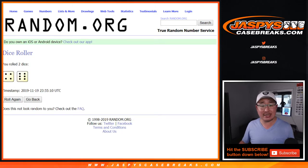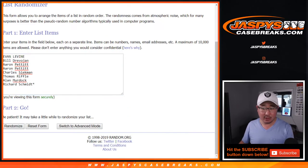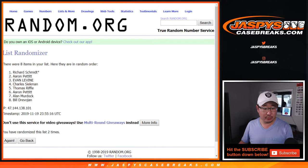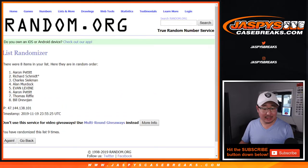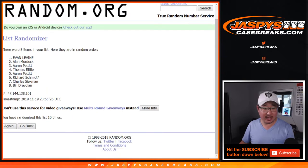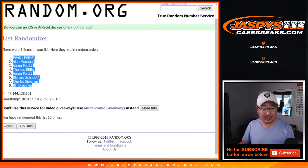Let's randomize it. Four and a six, ten times. One, two, three, four, five, six, seven, eight, nine, and tenth and final time. After ten, Evan down to Bill.